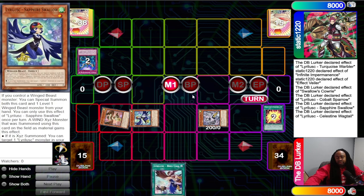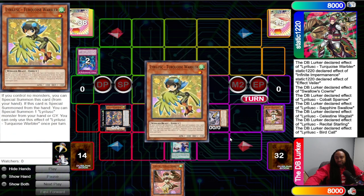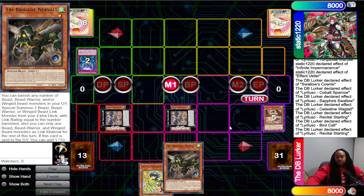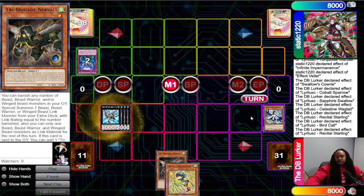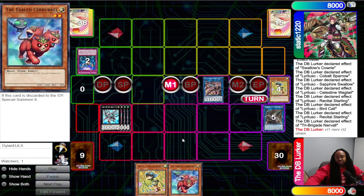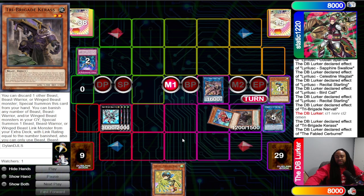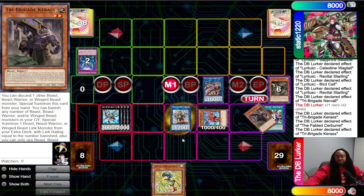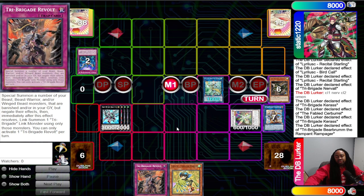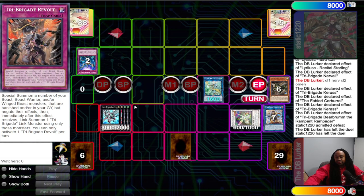This gets you Wagtail and you just combo normally from there. Being able to play around Imperm and Veiler at a very vulnerable point in the combo is very strong. Even though you had to dodge with Swallows Kari, Swallows Kari searching a piece you needed anyway still allows this to be a full combo. It's a self-contained combo — you don't need extra extenders just to play past Imperm or Veiler because Swallows Kari was already the extension you needed.